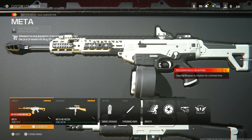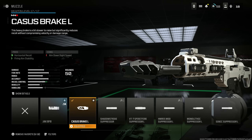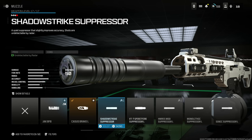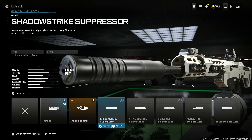I absolutely love the SOA Subverter and made it optimal for the absolute meta build. Use the Castus Break L for horizontal recoil and firing aim stability at the cost of aim down sight speed — this is the best choice. Alternatively, you can use the VT7 Spirit Fire Suppressor L to be undetectable by radar, with recoil control and bullet velocity at the cost of aim down sight speed, aim walking steadiness, and sprint to fire speed — especially if you want to stay off the radar.